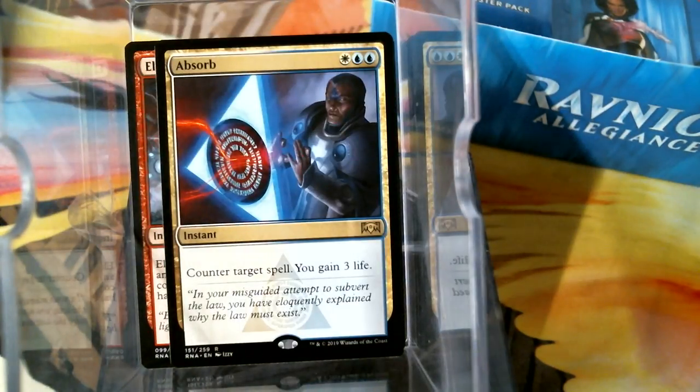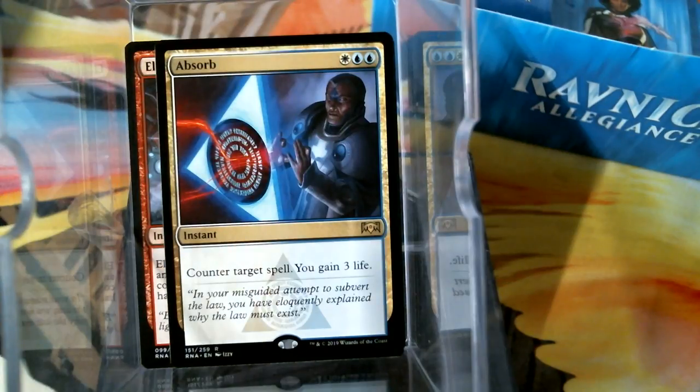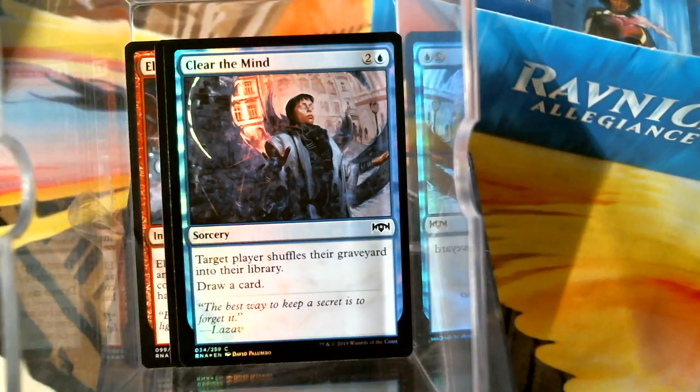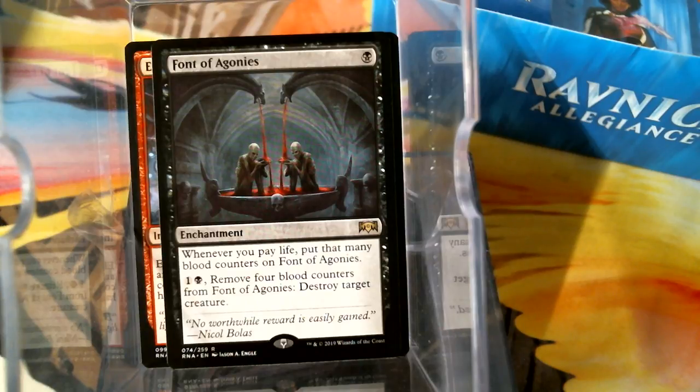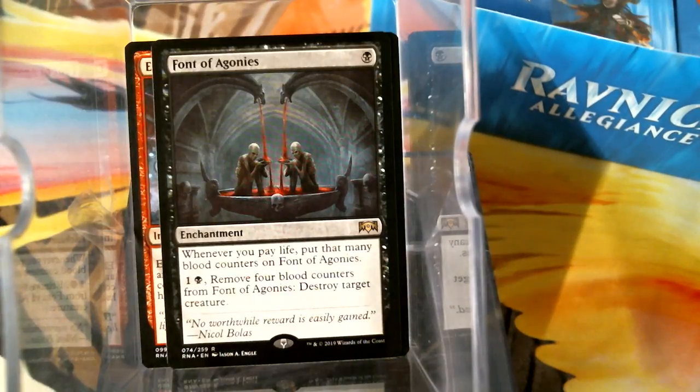We've got Absorb — that's nowhere near as awesome as it was back in the Invasion block. That used to be a $20 card. It may see play now simply because it counters a spell and gains you three life. And of course we have Clear the Mind — three-mana sorcery, shuffle the graveyard into their library and draw a card. Then a new card: whenever you pay life, put that many blood counters on this; remove four blood counters to destroy target creature. My mind instantly went to original Marchessa — with that unspeakable symbol where you pay three life to get a +1/+1 counter. Life payment deck.